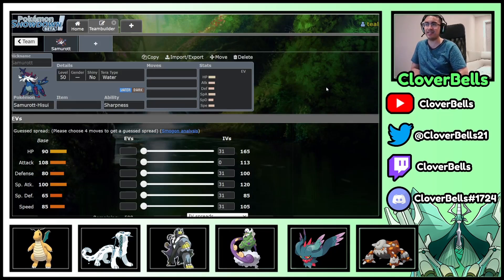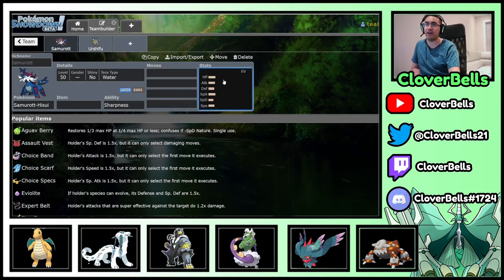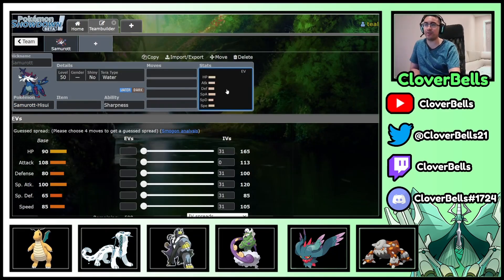Samurott is not as easy to play as some of the other options. It's going to take up your water slot, so that means you're not running Urshifu Rapid Strike. We could talk at the end of the video about whether you want Urshifu over something like this. Samurott has some niche within the metagame. Looking at its stats: base 90 HP, decent bulk, 80 defense, and 65 special defense — not great. The dark typing is actually the problem here.